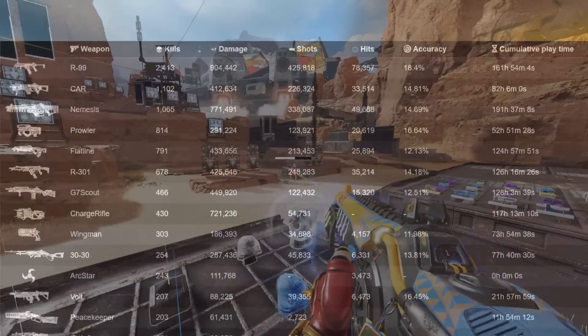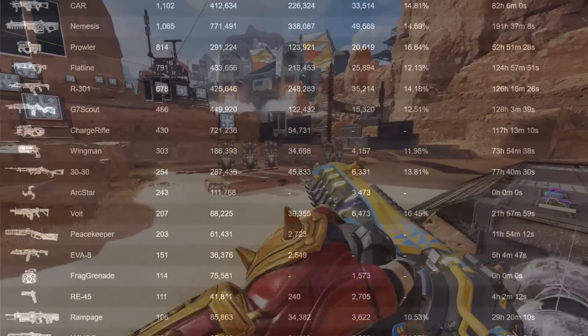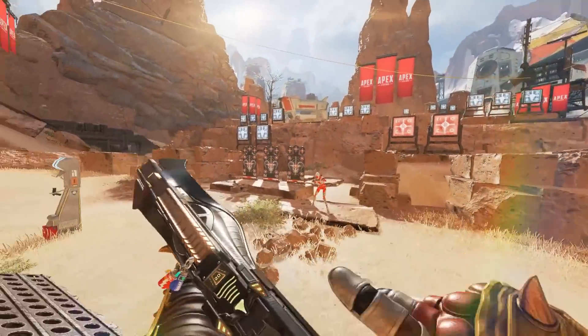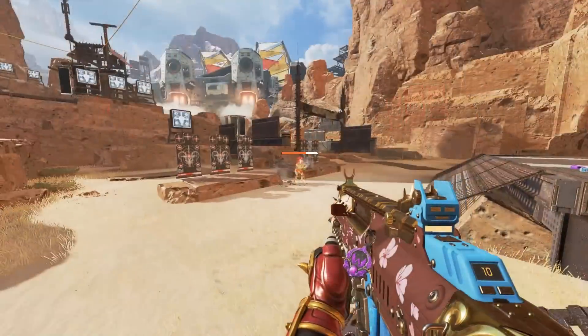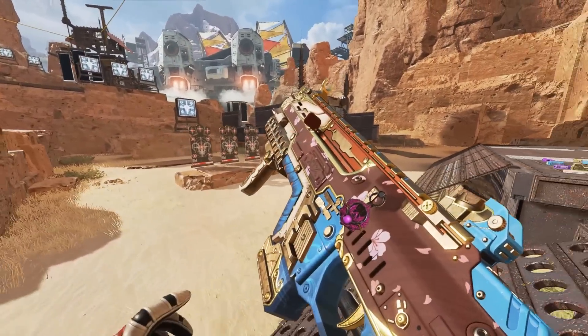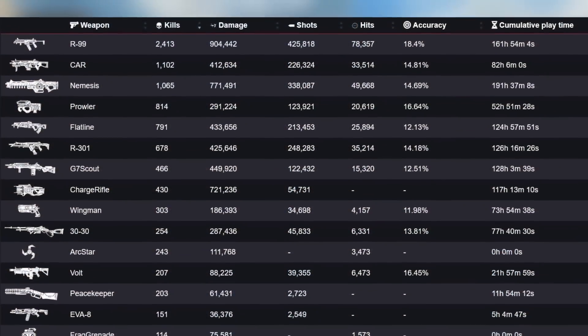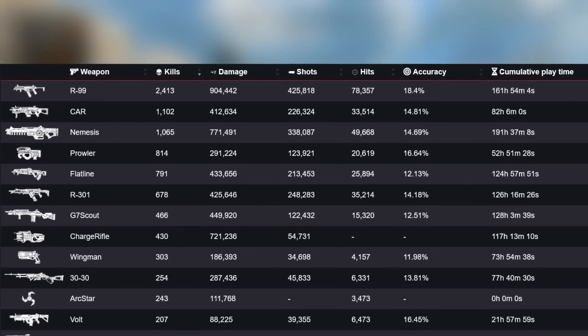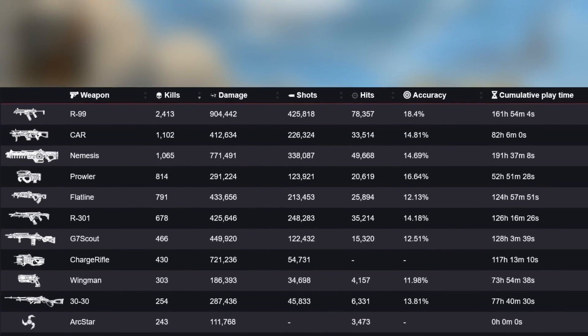For example, the Nemesis is the third most used on this list, which is absolutely huge. One interesting thing though — there's been a long-time debate about whether the R99 or the CAR is better, and it seems this seals it. With the R99 on this list, players have a four percent higher accuracy, and there's double the amount of kills on the R99 compared to the CAR.